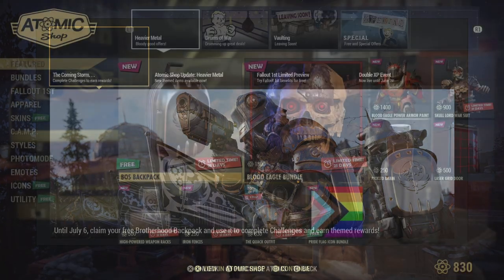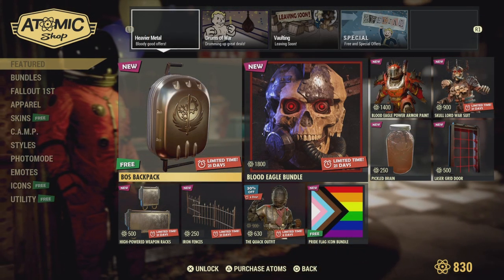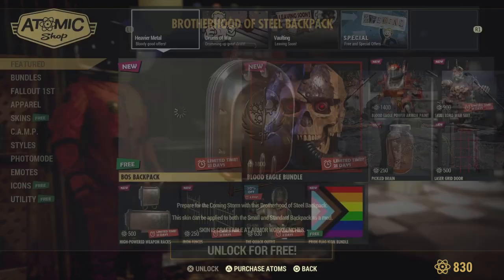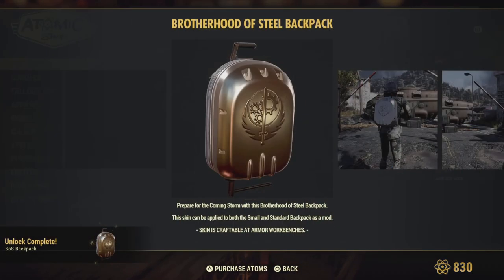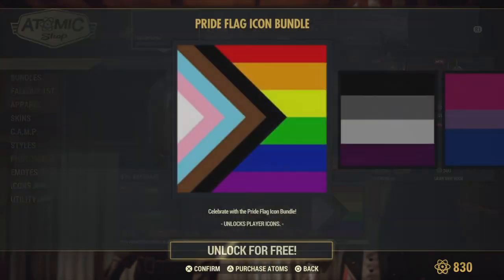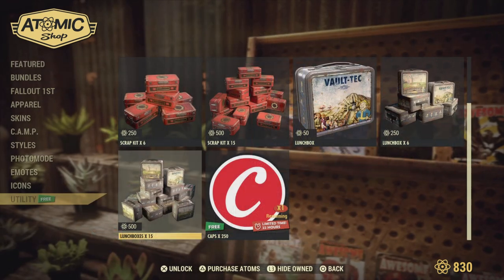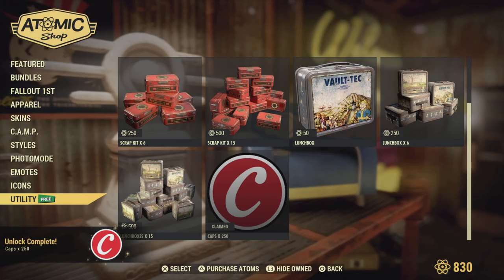If you're trying to get that backpack, first things first you're going to have to head over into the Atomic Store and find the BOS backpack. All you have to do is confirm it and boom, it's yours. Don't forget to pick up the pride flag this week as well as some free caps available in the Atomic Shop.